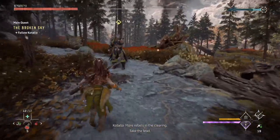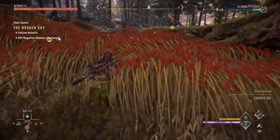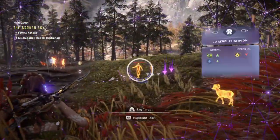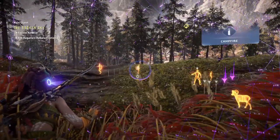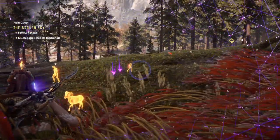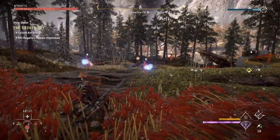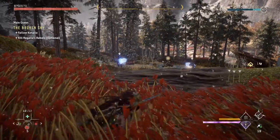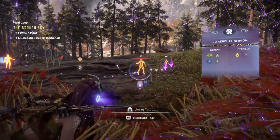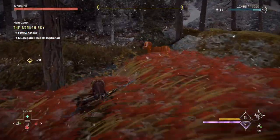More rebels in the clearing. Take the lead. Two guys with shields now, huh? Two guys with shields — they're just gradually going to make this harder. All clear. So where's his path look like? He's over there. Maybe I can get over there and take that guy out. That would be a good thing to do.